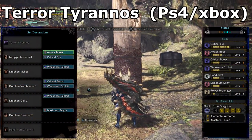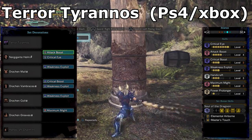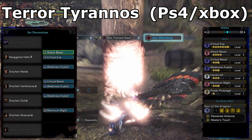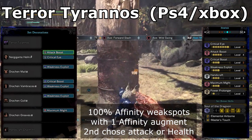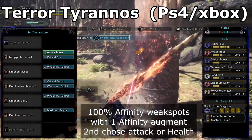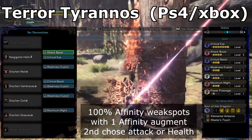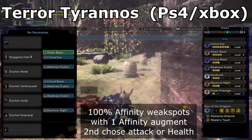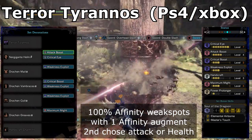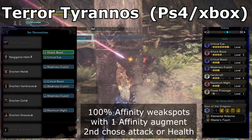This is my go-to build for damage dealing. I prefer this over the Kulve Taroth Axe Horn simply because I can cap out Affinity, Critical Boost, and White Sharpness while keeping the set bonus for Master's Touch — and that's without using the Affinity Booster. The Kulve Taroth Axe Horn has huge damage potential if you run organized groups and rotate Affinity Boosters, but if you want a build that doesn't rely on other people for damage, this is certainly a favourite that will deal consistently good damage with the bonus of Elder Seal.